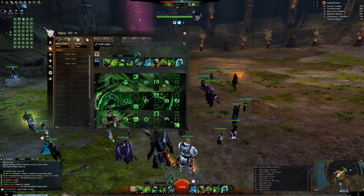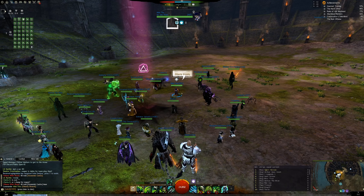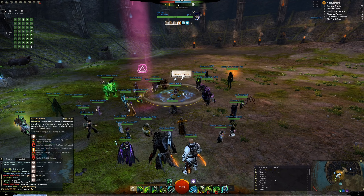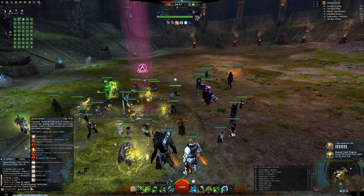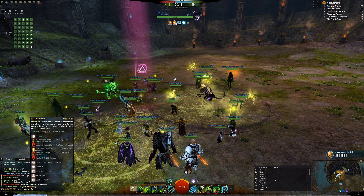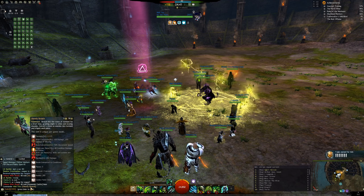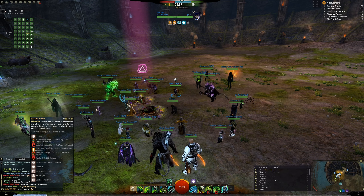Scourge still has quite a few things going for it. For example, Scourge still has Breach. Breach doesn't have a target cap, so when the enemy is pushing into you, you can just drop it and basically the entire enemy zerg will get stripped of all their boons and hopefully die. So it's a really powerful tool to stop melee pushes.